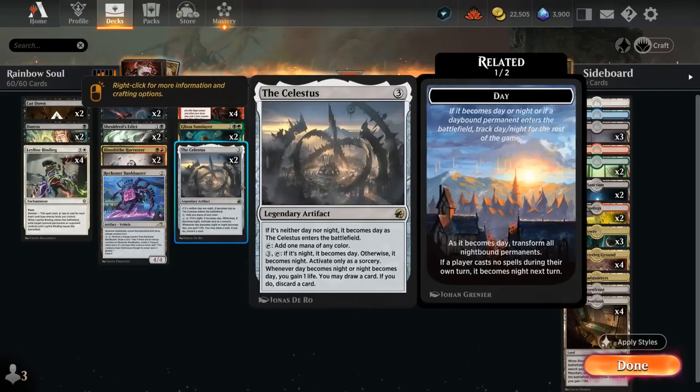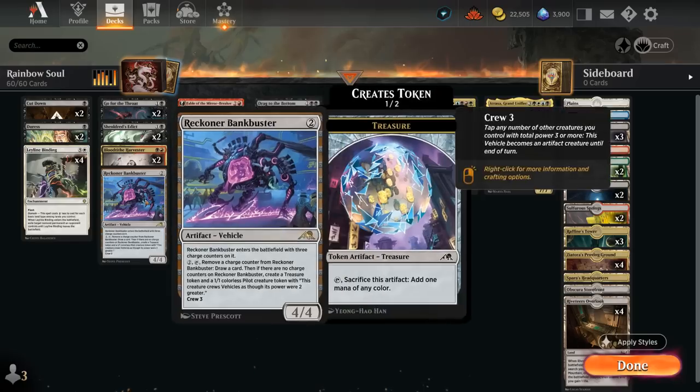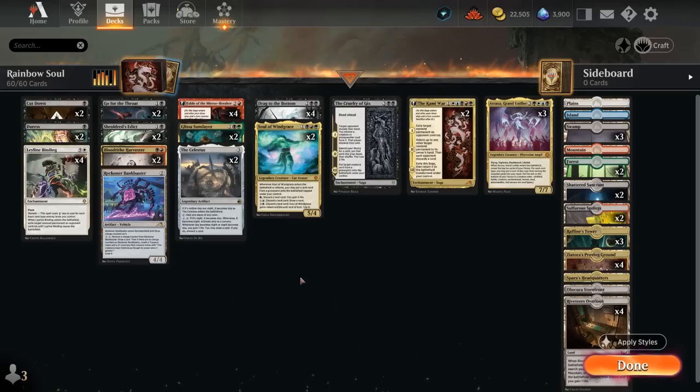We've also got a couple artifacts which we can find with Atraxa, including two copies of Celestus — a great tool for fixing our mana in a five-color deck as well as ramping, and by switching between day and night we can also get rid of cards we don't need in certain matchups. And then Reckoner Bankbuster, as we all know, is another great source of card advantage. We don't need as many in this deck since we have other ways of generating value, but it's still nice to have.